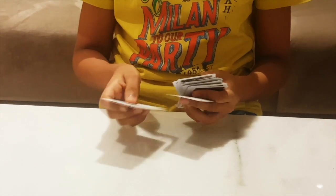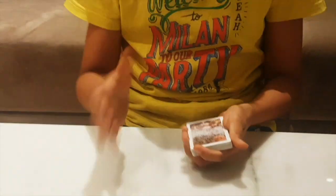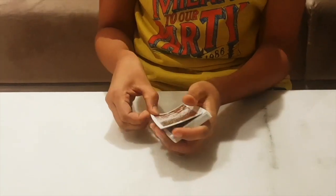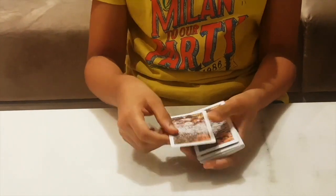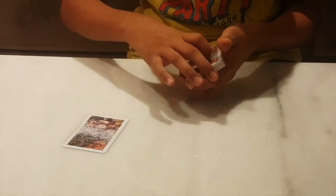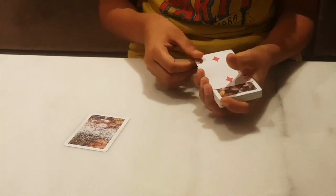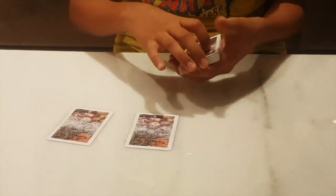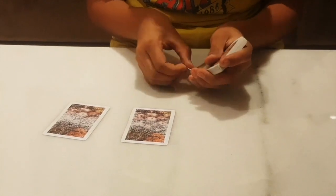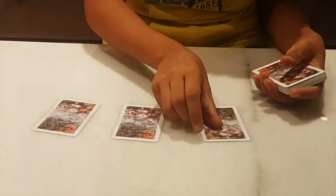So I'm just going to take these three cards, and as I told you, the most strongest card is Ace of Diamonds. So I'm going to take that card right there and place it there. Now, the second strongest card is the Two of Diamonds. I'm going to take that card, place it right there. Now, the third most strongest card is the Three of Diamonds. So I'm going to place it right there.